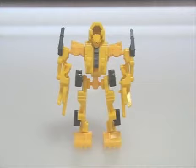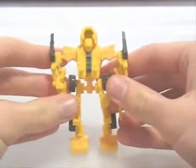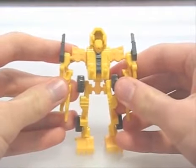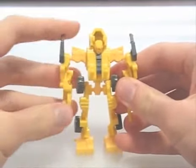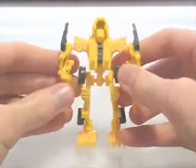Scrapper's robot mode is the most humanoid of the seven. He has skeletal limbs and claws instead of hands, but it's more traditional looking otherwise. Unfortunately, there's even less paint here than before, so he looks rather bland as a result.